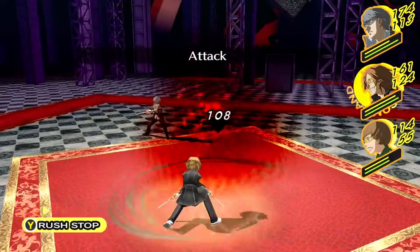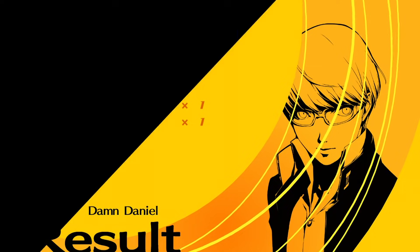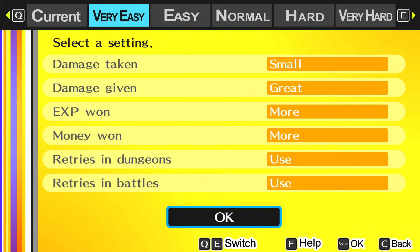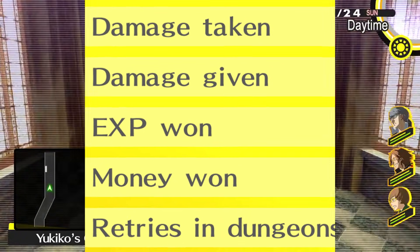So what actually distinguishes the 5 or 3 difficulty settings? One of the great things about Persona 4 Golden over the original is that it allows customization of difficulty in 6 main categories. Firstly, there are 2 stats: damage taken and damage dealt. Between Easy, Medium, and Hard, these are the only stats that change. On Easy, the player has maximum damage dealt and minimum damage taken, while on Normal they're both set to a medium setting, and on Hard they have minimum damage dealt and maximum damage taken.